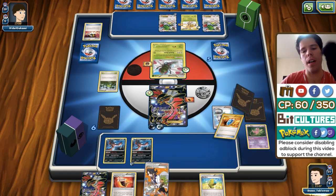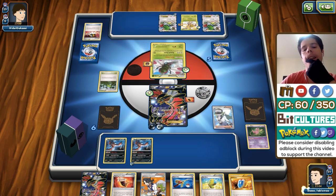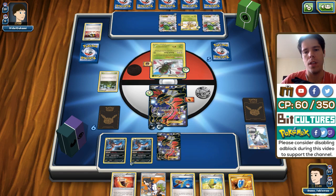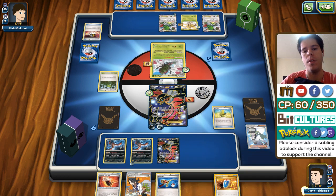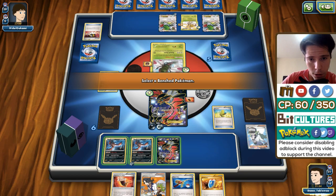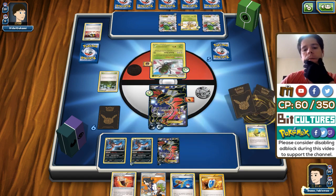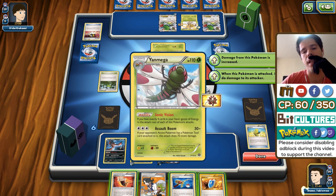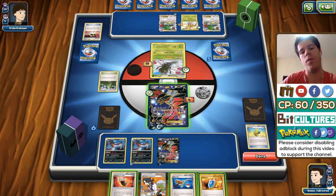There's one Max Elixir — thank you. I play the other Trainer's Mail for a Fighting Fury Belt. The issue is Yanmega does more damage if I have a tool card attached. But it's still a two-hit KO on Yveltal EX anyway, so I might as well deal that extra 10 damage and make my deck one card thinner to give Max Elixir the best odds of hitting.